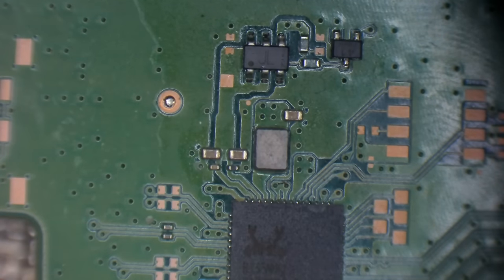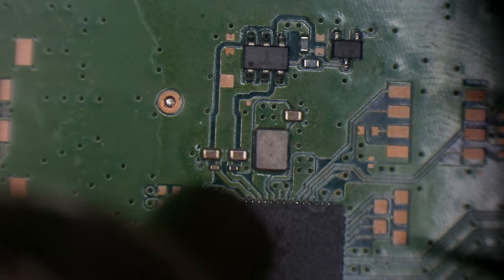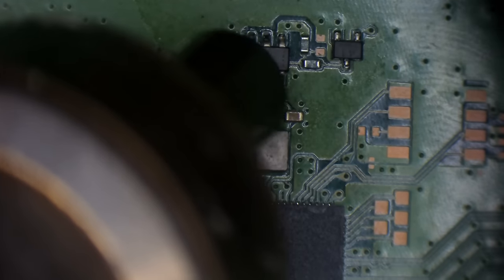The most obvious thing would be this six-pin transistor right here, so I'm going to remove that and see if it changes the diode reading before going any further. I've got my hot air set at 440 degrees Celsius, 50 airflow, with a nozzle on. I need to be careful because there's a little mono speaker — like a PC speaker — just here.